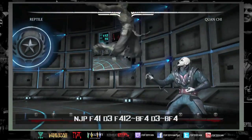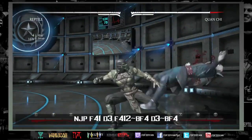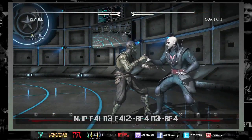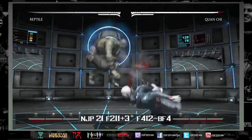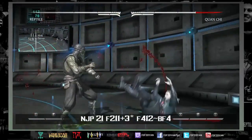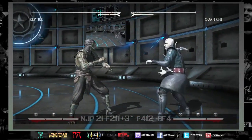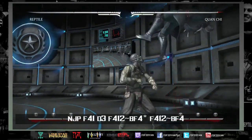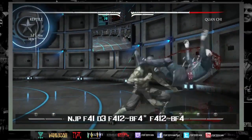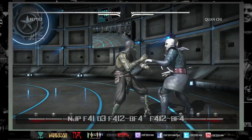I'm gonna get into the variations and talk about what each one means. For Reptile, variations are just trait-based — it's almost like Injustice where each variation is a trait. You have Deceptive which gives you invisibility, Nimble which slows down time, and Noxious which has damage-over-time poison gas and is actually very safe and not very meter dependent.